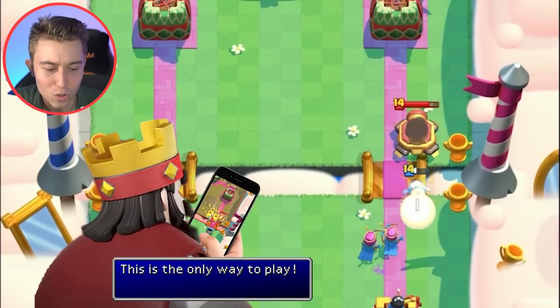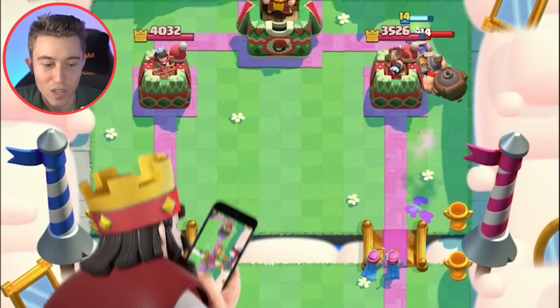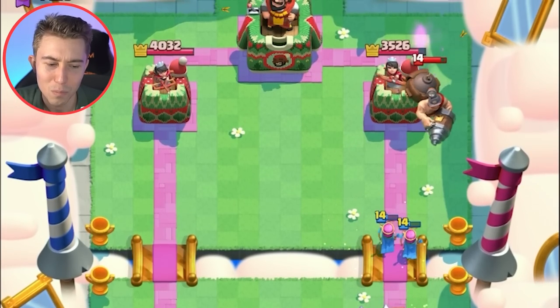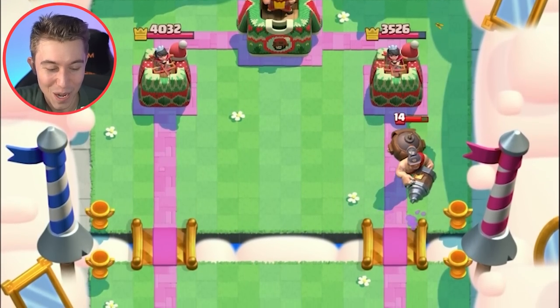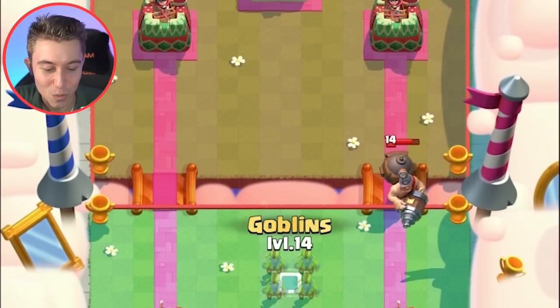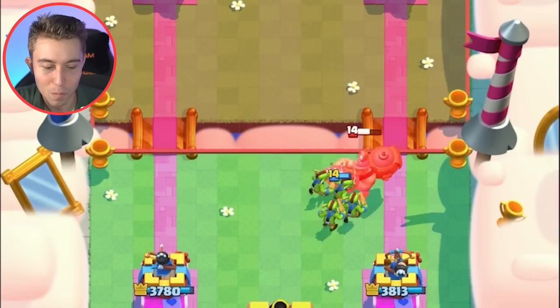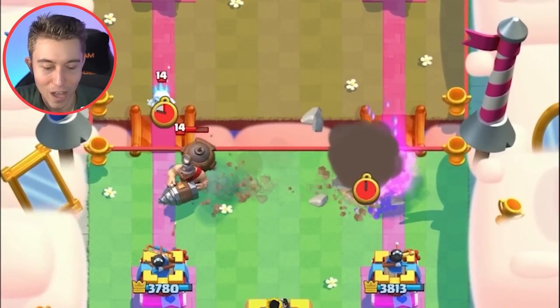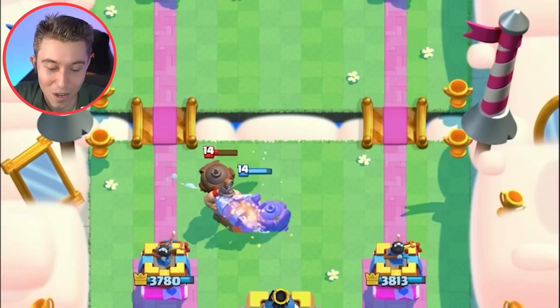Ice Spirit should jump onto the Cannon so it preserves our Archers' HP so they won't just die to a Log. He's gonna be able to get the Mighty Miner in front though — that's unfortunate. So it did die to a Log, just not in the way I wanted. I wanted to get the damage on the Tower first. We can go for Goblins and split them up so if he goes for the Mighty Miner ability he shouldn't be able to get that. They didn't split up fast enough — if you split them earlier, the Mighty Miner can't go get value.